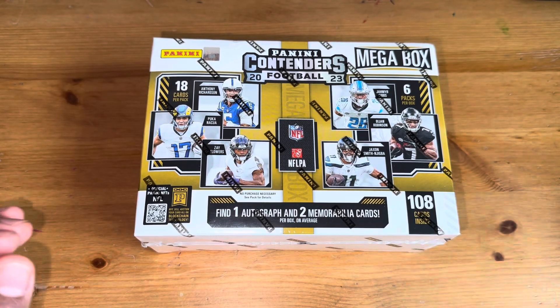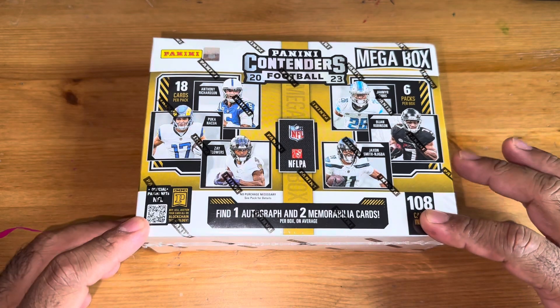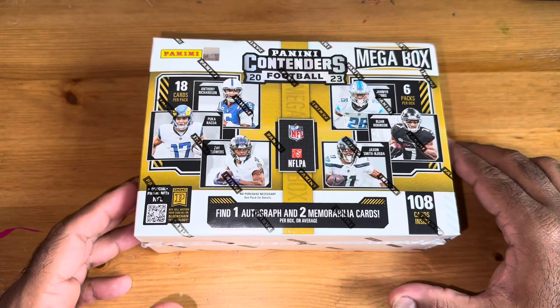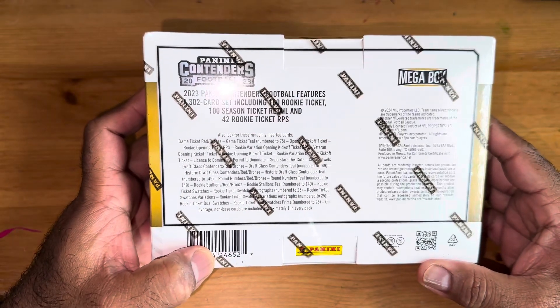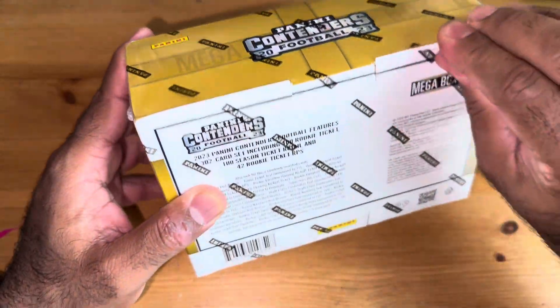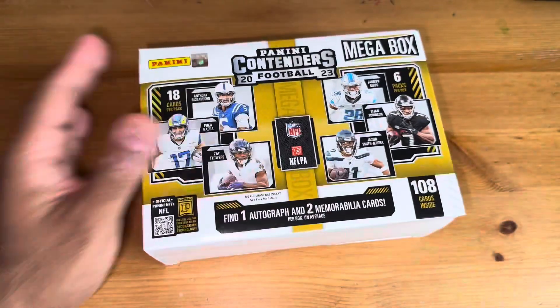Hi guys, welcome back. Today I'm doing Contenders Megabox. This is from Target — I actually saw these in stores. You can find one autograph and two memorabilia cards inside. This was $45. I usually hate Contenders, but this year you can get rookies. I just buy it for the autograph — that's what I usually do.